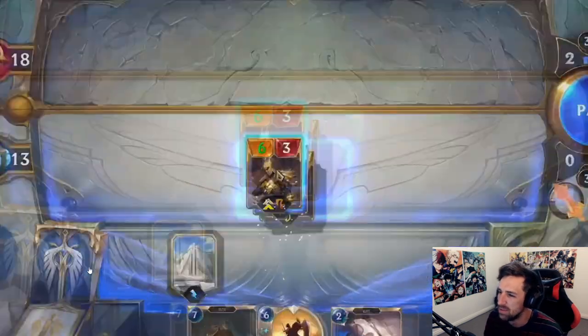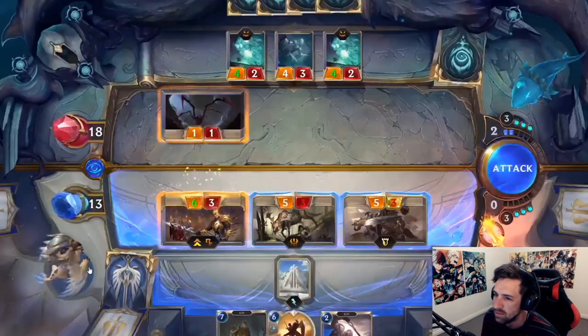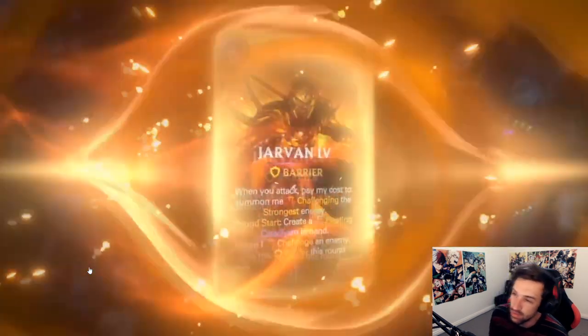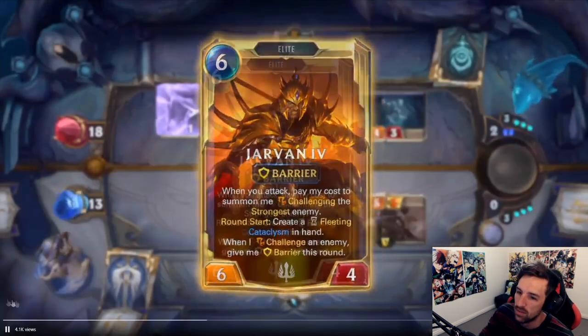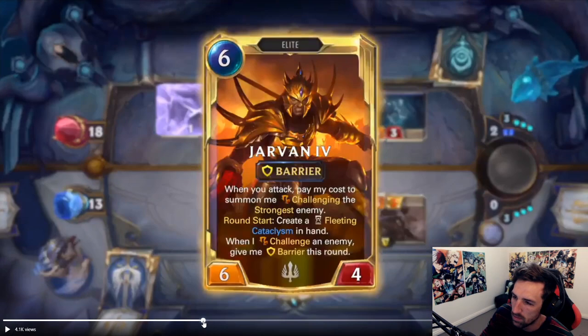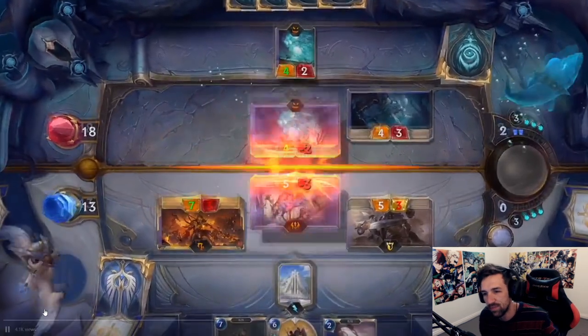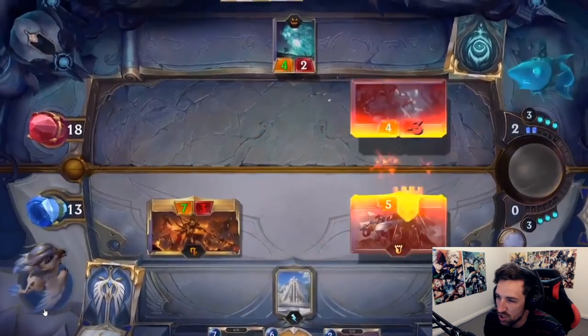That's huge tempo. Round start: create fleeting Cataclysm in hand. When I challenge an enemy, give me a barrier this round. It's like a pseudo Shen for himself — he's a selfless Shen.